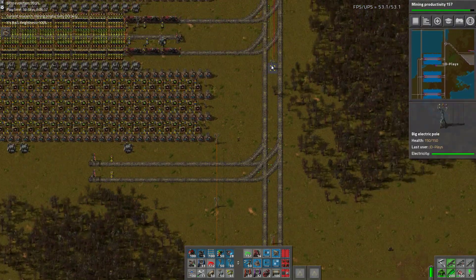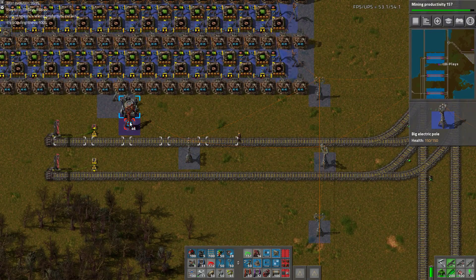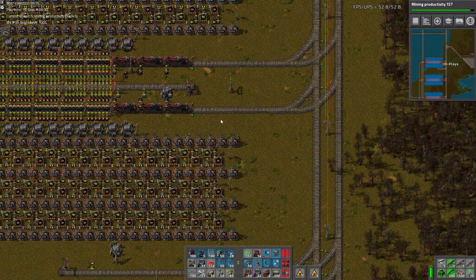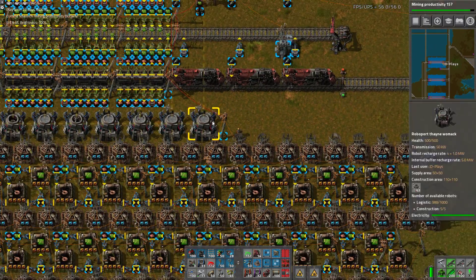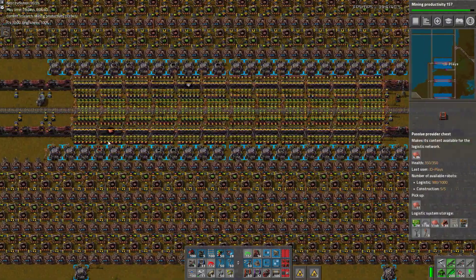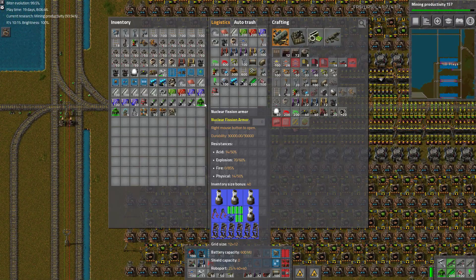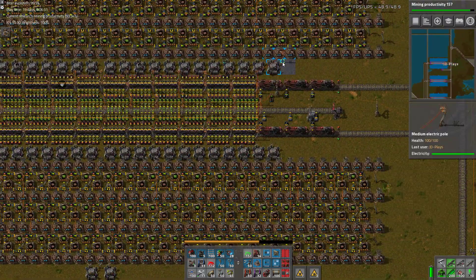We need this roboport to power up. We also need to work out the special magic switches. Do you carry a signal? No — you just carry power, which means you'll also carry power. Radar needs to get moved into here, and you'll carry power. Done.